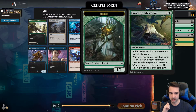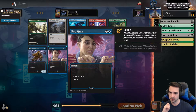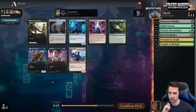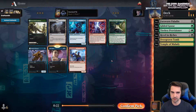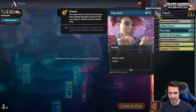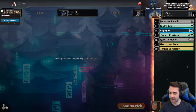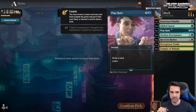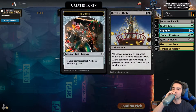Branchloft Pathway — when you mill, make an insect. Learn is actually pretty good. Green-white dual — I'm gonna take this. Proliferate sadly doesn't pump out more tokens. Aggressive red card — I'm gonna take Pop Quiz. Last draft we ended up with a bunch of lessons and no learn, and I ended up playing Mascot Exhibition in the main deck. It's such a good card you should just play it in the main deck if you're a ramp deck. I'm going to try to get more learn cards this time.